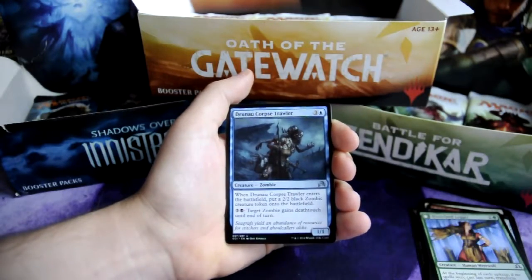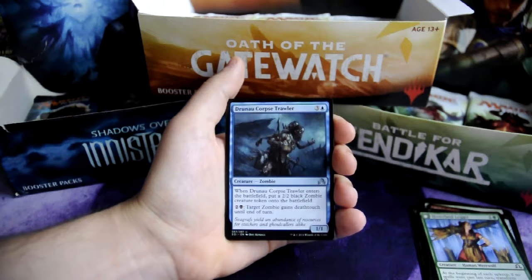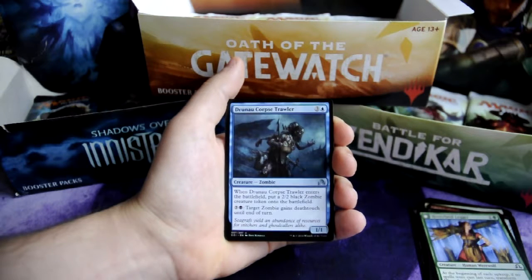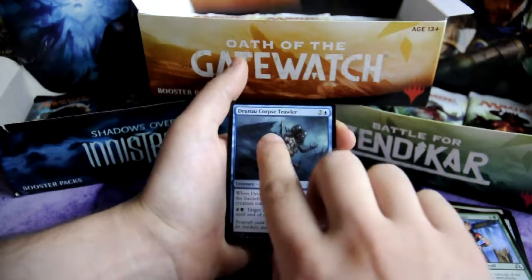Next is Corpse Trawler for 3 and 1 blue, zombie 1-1 creature. When it enters the battlefield, put a 2-2 black zombie creature token onto the battlefield. And for 2 and 1 black, target zombie gains deathtouch until end of turn.